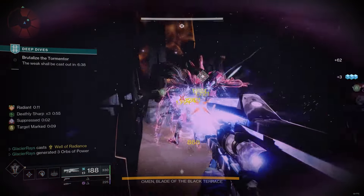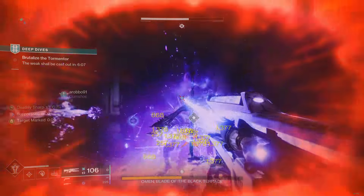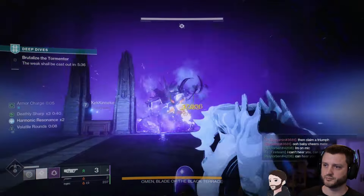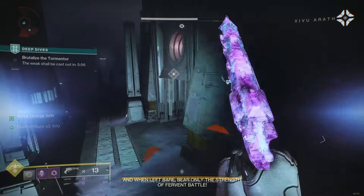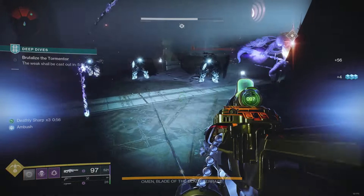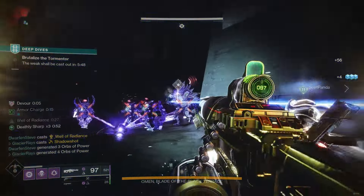This guy had a ton of health, a long damage phase, and was extremely aggressive getting right up in players' faces. Explosive weapons therefore became very risky, and alongside linears ran out of ammo well before the phase was over. But pairing one Divinity with two Retrofit Escapades was a casual one phase.